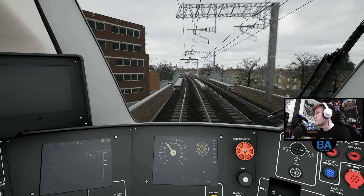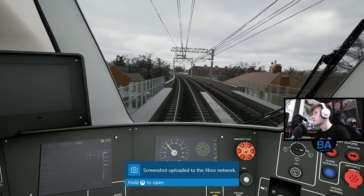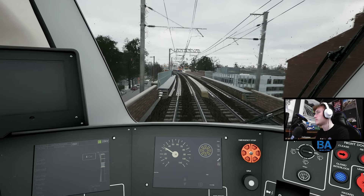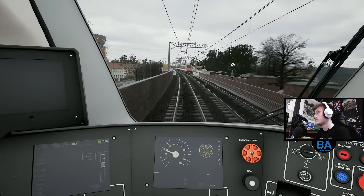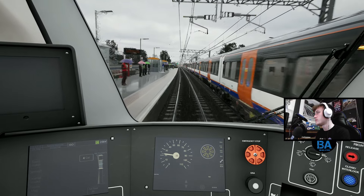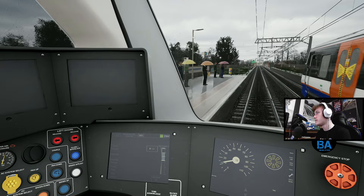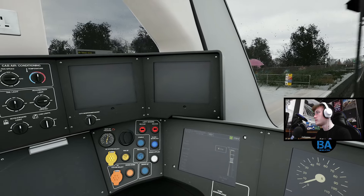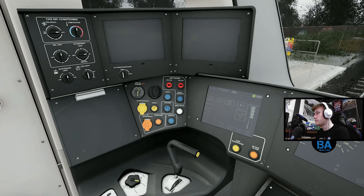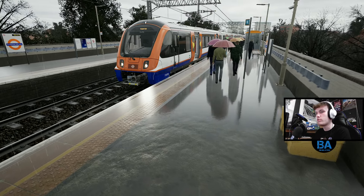It's a nice train to drive, the 710 adventure - I'm getting used to it. But the step brakes were quite funny to begin with and they still are funny, the step brakes. Getting used to it now. Yeah, Leytonstone High Road - you've got the 40 through here as well. Yeah, that's a neutral section. You get some nice reflection shots - have a little play on the photo mode.